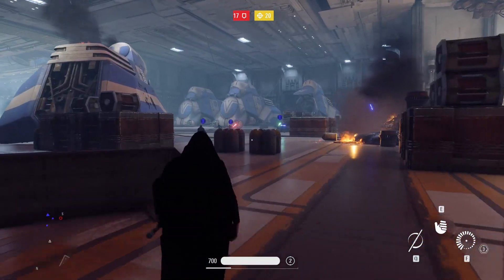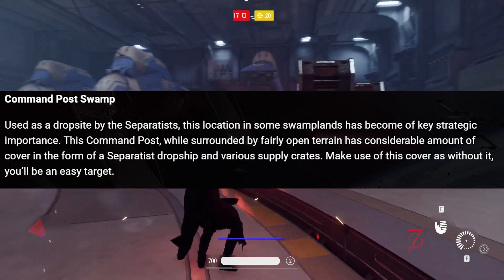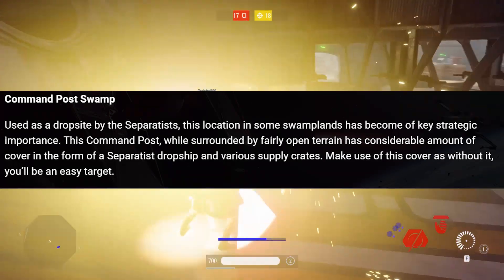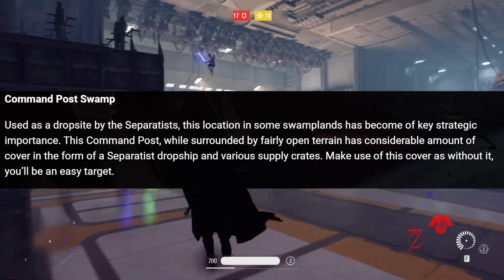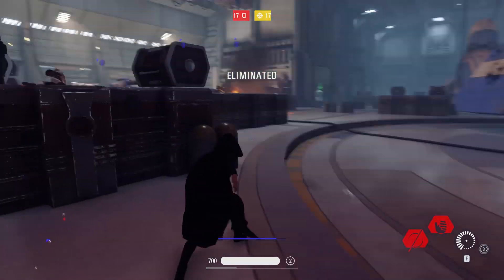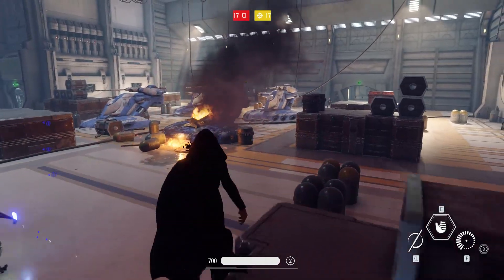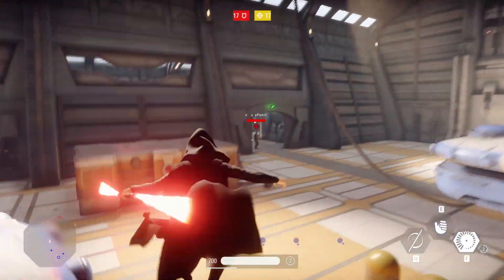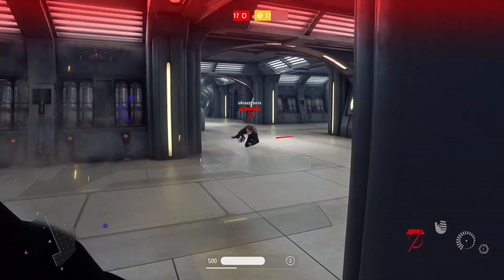Finally, we have Command Post Swamp as the last key area. Used as a drop site by the Separatists, this location in the swamp lands has become of key strategic importance. This command post, while surrounded by fairly open terrain, has a considerable amount of cover in the form of Separatist drop ships and various supply crates. It sounds like a huge flat area, but luckily there will be plenty of things to hide behind.